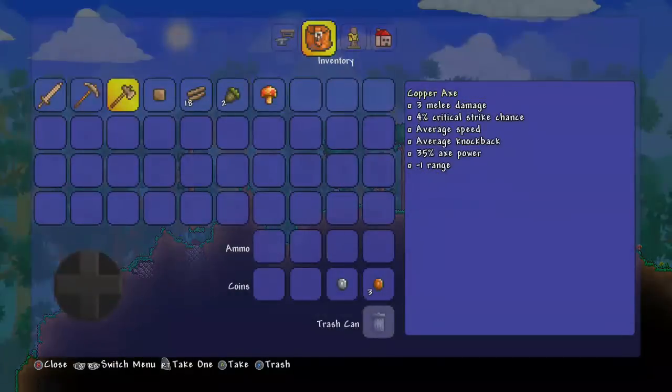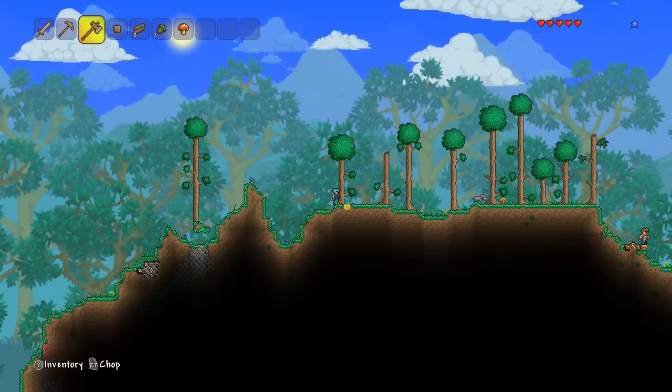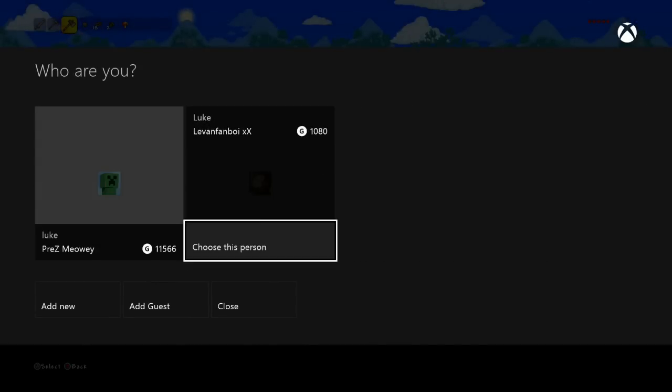You want to sign in your second account. The second account has to be an actual Xbox Live account — you can create one for free. So sign that in. I'm going to use 'leaving fanboy xx' and choose that person.